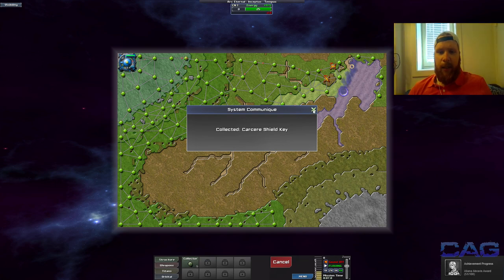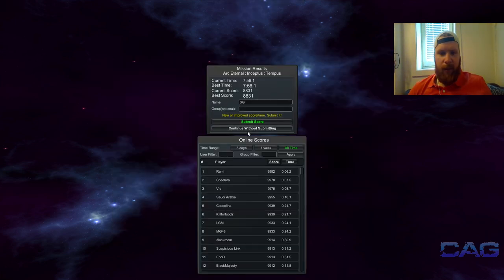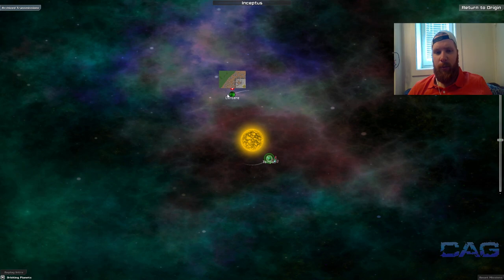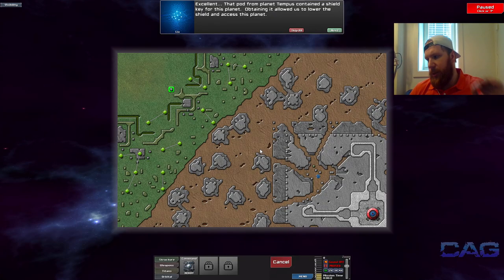That was just a shield key, so we didn't get anything new from that. The way the grid game works is you have to collect shield keys in order to play certain missions and to progress. So we unlock the shield key for this planet right here — this is done because it's green around it. You can see a quick mini map of the map we're going to be playing. You can also check out the online scores if you're into that kind of stuff.